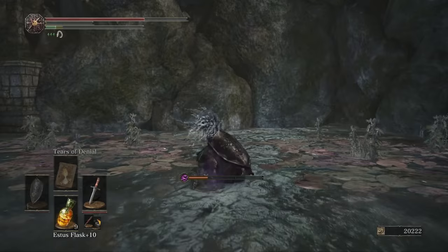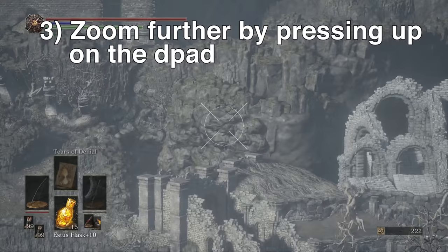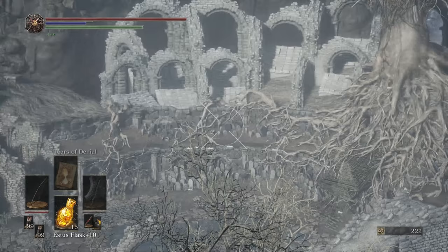Number three: when you are using the bow or binoculars, you can zoom in further by pressing up on the D-pad. This is very handy when you're sniping long range trying to aggro people with a bow.